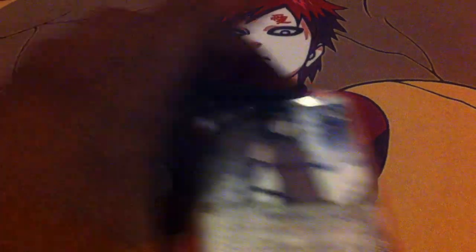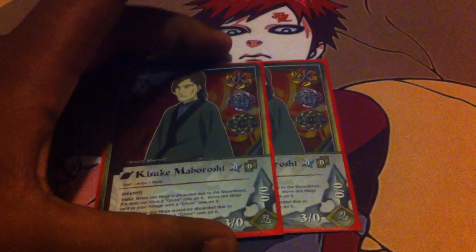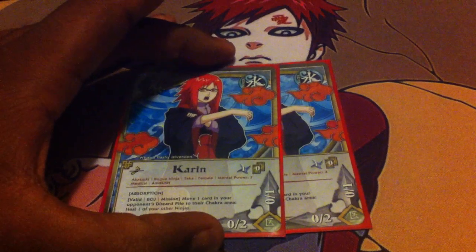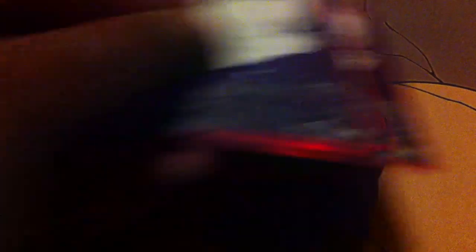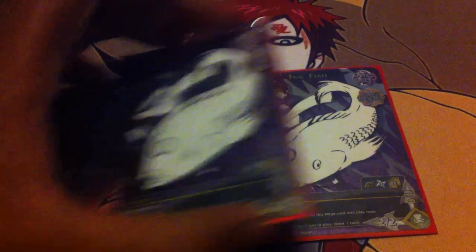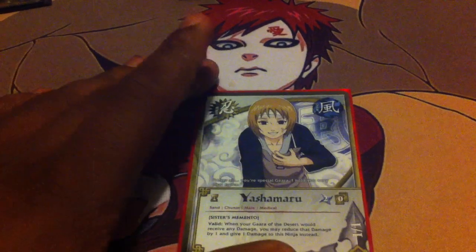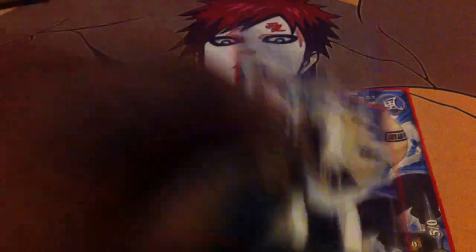For my next turns, I have Hanaris, Mind Reading. Next is my Kisuke, Death. For my turn two runs, I run two Karins, Absorptions. I run two Inkfishes, B-Scrolls. I run one Yashimaru, just to protect my Gaara when I need it to.